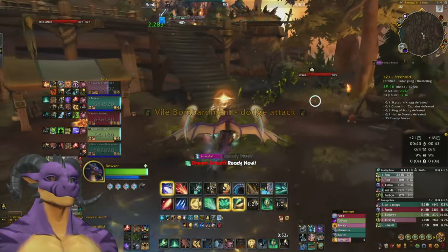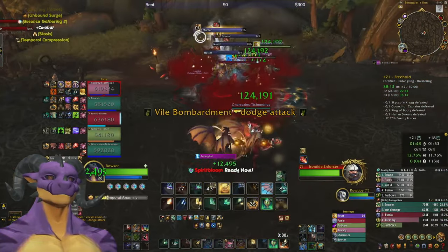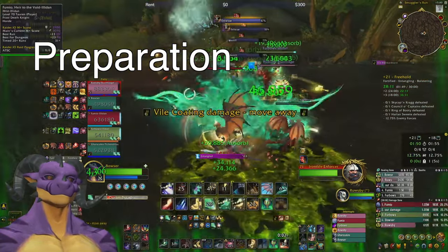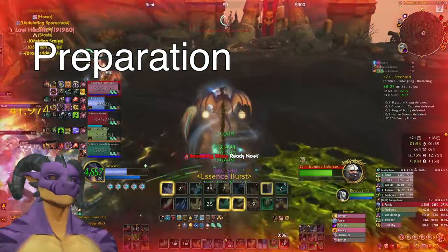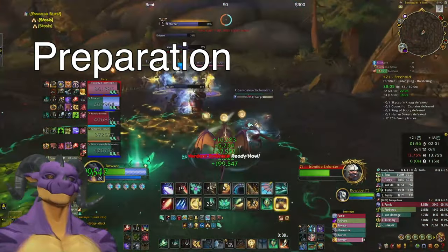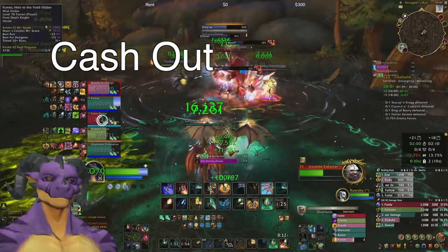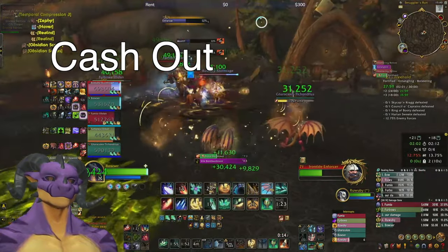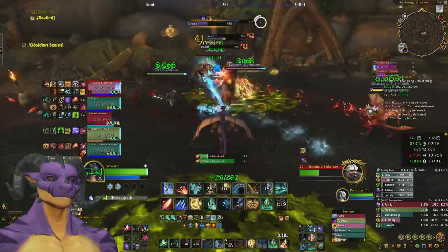Let's get into it. Combos have three parts — I like to categorize them into three parts: preparation, cash out, and cleanup. Preparation is when you're getting echoes on everyone and preparing to cash it out. Cashing out is when you spend a heal to burn all of those echoes and get your heal. Now it's not quite that simple, because preparation can also be throwing out living flames and getting essence burst.